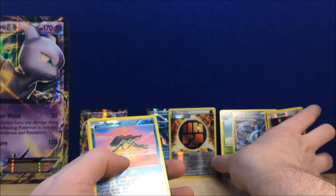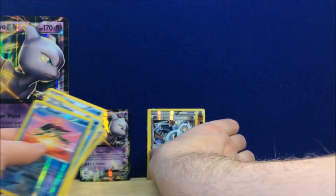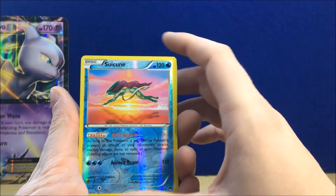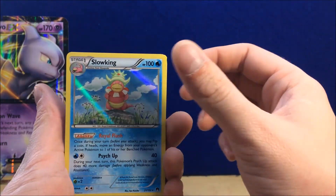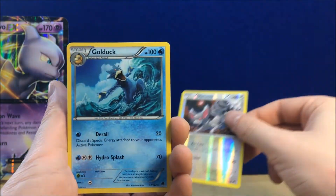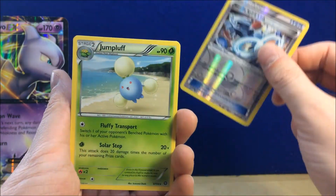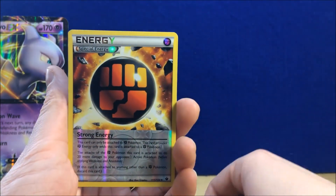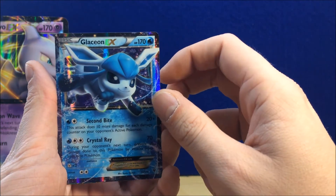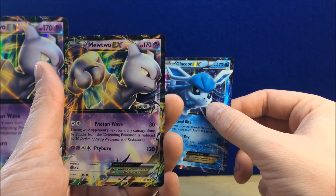So let's recap all these pulls: reverse holo Suicune, holographic Slowking, reverse holo Glameow, regular rare Golduck, reverse holo Steelix Spirit Link, regular rare Jumbuff, reverse holo Strong Energy, the Glaceon EX which I am pumped about, and then the Mewtwo EX promo card.